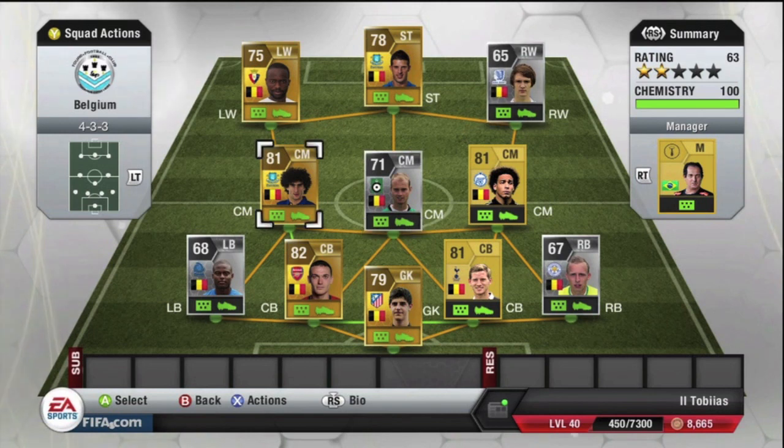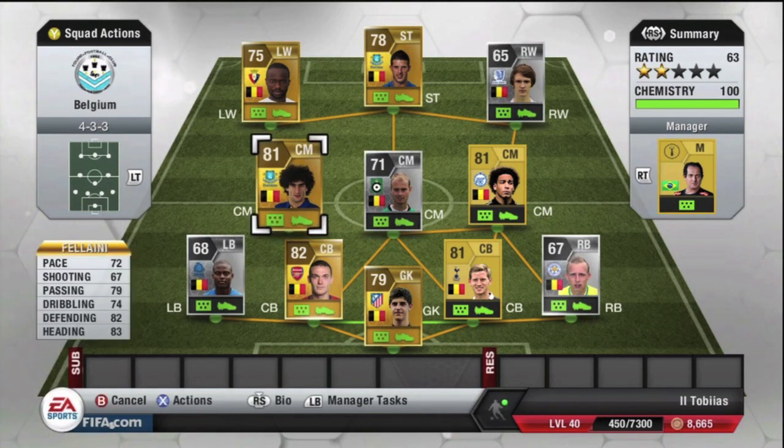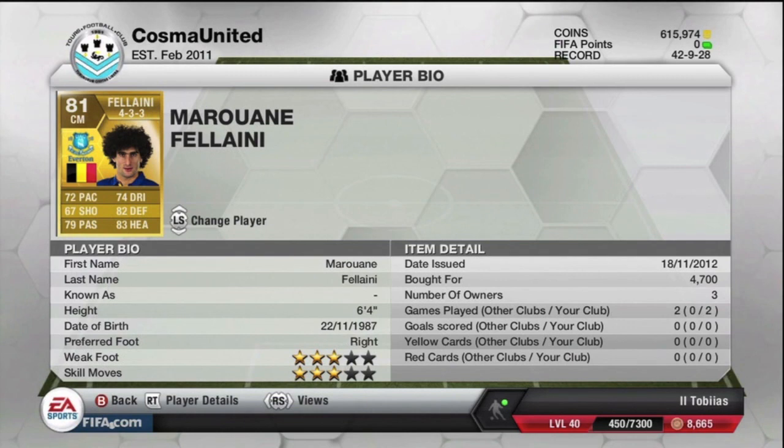Moving on to the midfield. I'll start with Fellaini — he is probably one of the best Belgium center mids in this game. Many people would argue that online he plays as probably one of the best Belgian center mids. He did cost me 4,700 coins, so him and Vermarlin cost nearly 50% of this squad's budget. But he is an absolute beast online. He is 6'4" as well, so for corners — both defending and attacking — he is always great to have in the center of the box.